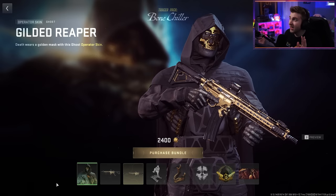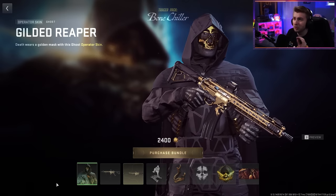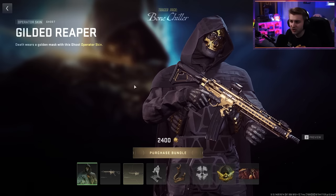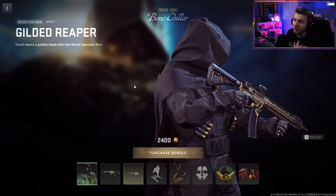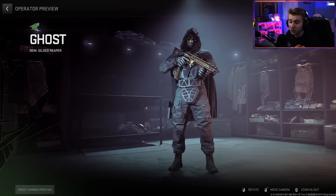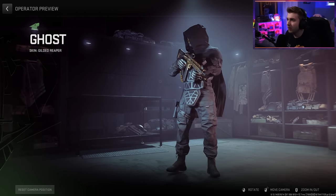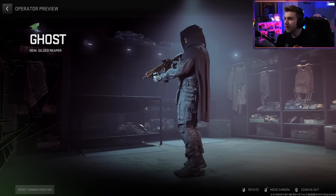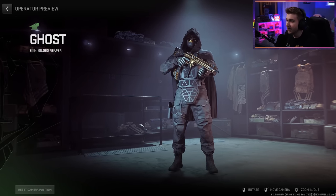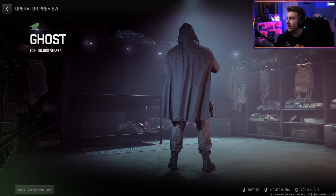The other bundle we're looking at today is the Bone Chiller. This is probably one of the coolest skins they've added into the game. I've seen some complaints that it's kind of like the nuke skin with different things tossed on. Personally, I think it looks pretty cool. We got the whole black outfit here — looks really nice. The gold accents it very nicely, and he does have a golden pistol on his chest. He's got his little cape and hood. This is probably one of the better operator skins added into the game.